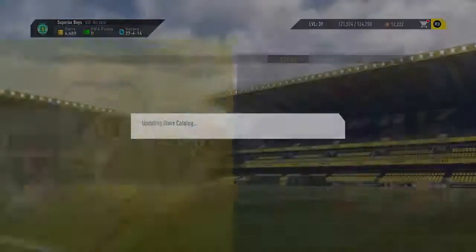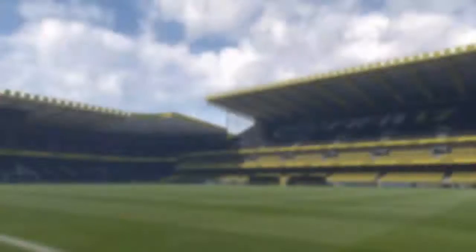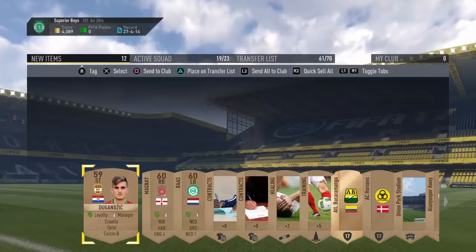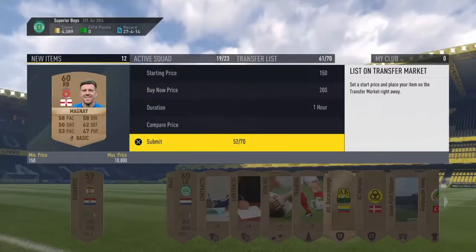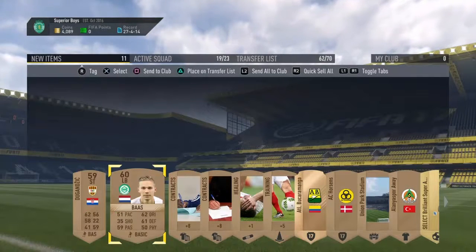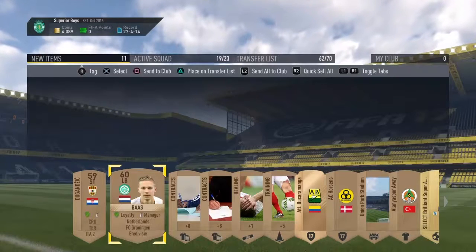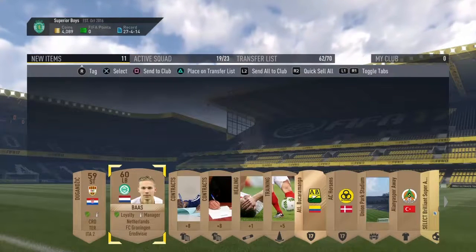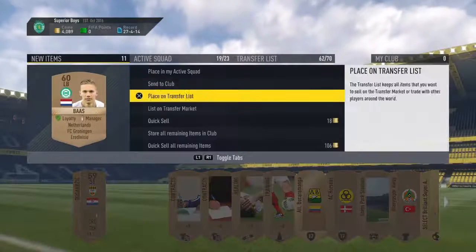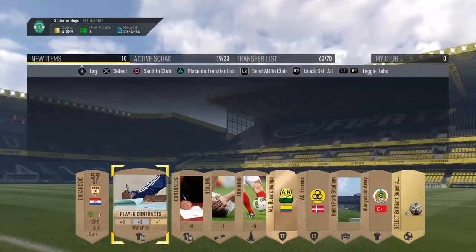So the first method — probably a bunch of you know it — it's the bronze pack method. In this method you simply just buy bronze packs, open them up, and sell some of the things that are inside. You can sell English players from the English league, either the Premier League or the Championship. Informs will sell too — I've gotten two informs and made a bunch of coins. And some players from squad building challenges will sell very well. For example, a player from the Eredivisie, the league from Netherlands, will sell because he's from Netherlands. You just gotta check what players are wanted in the squad building challenges and they will sell.